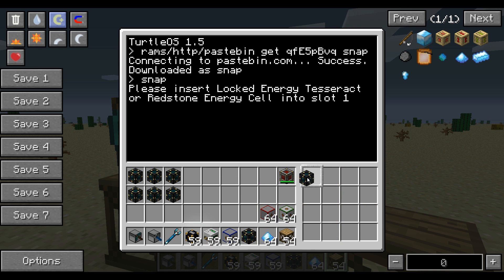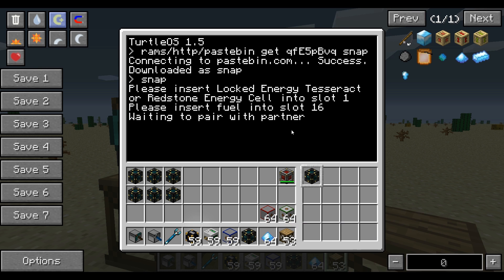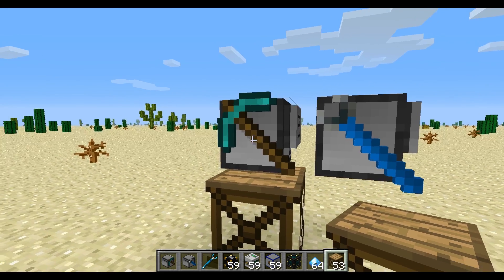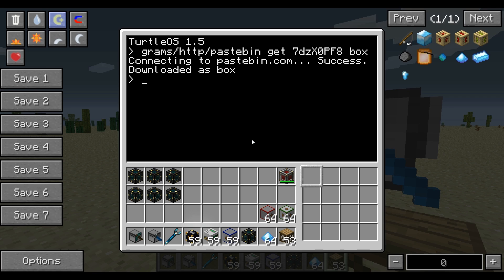So we're going to give him the tesseract. And now you want some fuel in slot 16 — they just need a little bit of fuel to get going. We're going to give him a scaffold because that's only 15 fuel. And now he's sitting here saying 'waiting to pair with partner.' So let's go over to his partner. Box can be on top of blocks — that's fine, he'll go ahead and break them before we get started. And we'll just run Box.